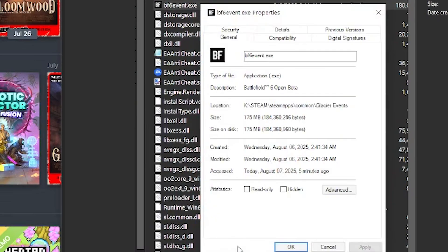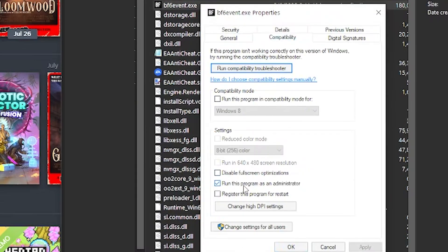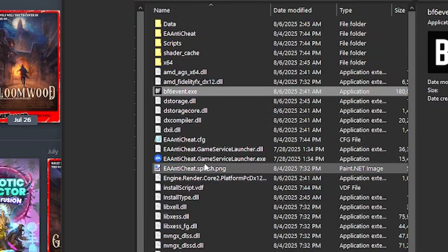One at a time, right-click, Properties, Compatibility, and check Run this program as administrator. You want to have that set for both the BF6 executable and the anti-cheat.